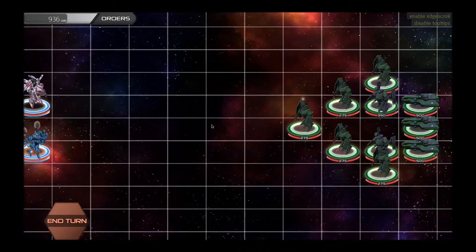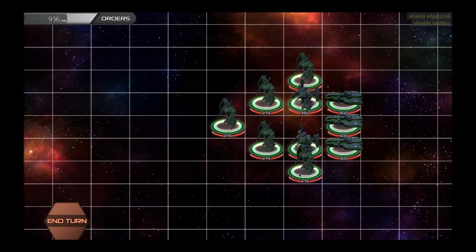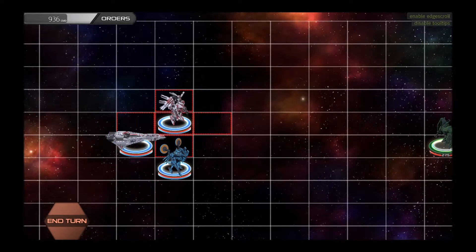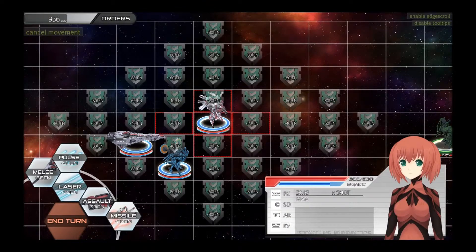The battle mode for Sunrider features the Sunrider and whatever allied mechs you have with you taking on groups of enemies. You are almost always outnumbered badly, but the Sunrider is significantly stronger than anything they can throw at you, as are your mechs relative to them. That's the only voice acting, rather.